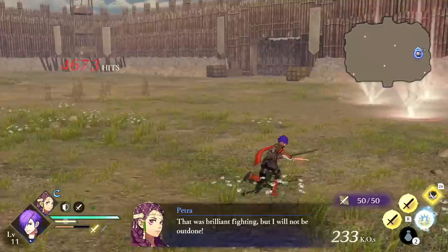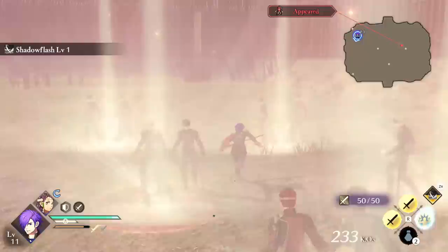The second part of Shadowflash is activated with ZR. You can hold it down to dash until the gauge runs out, but you can still get hit. You can use it as a longer range dodge for the purpose of cancelling out of combos or chasing after enemies you knock back.